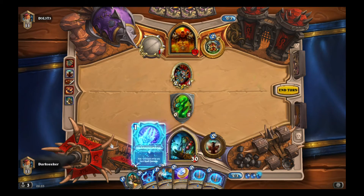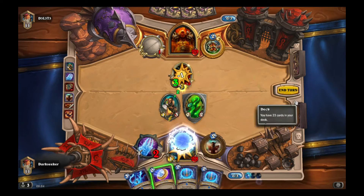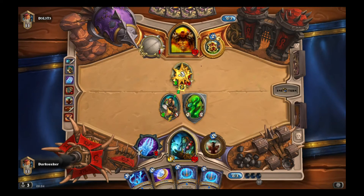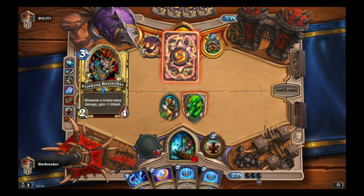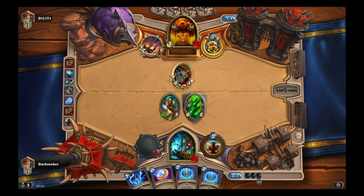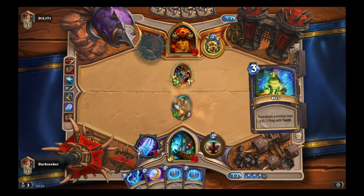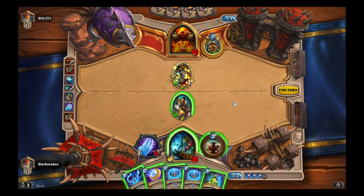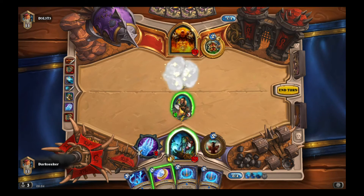We're going to get rid of that Frothing Berserker. Frothing Berserker suggests to me this could be Dragon Warrior — it could be OTK Warrior, probably not Control Warrior, could be Patron Warrior for all I know. Oh there's another one. That Taunt Totem is really good — it's just soaked up a weapon hit. It buffed the Frothing after the impact, but it soaked up a three-damage weapon hit and protects my Trog. Hooray for Taunt Totems.